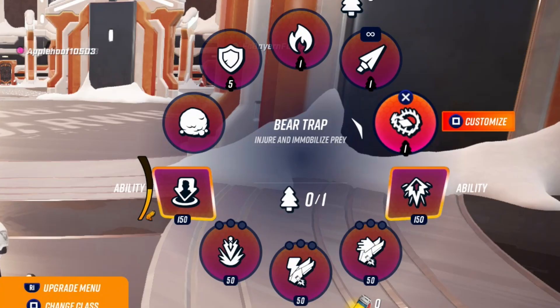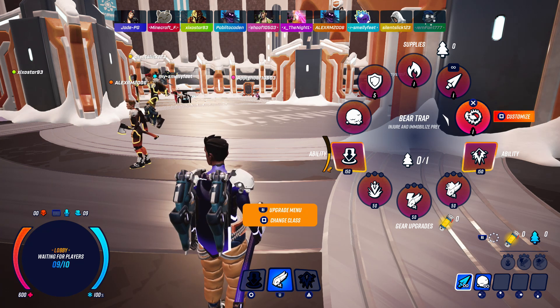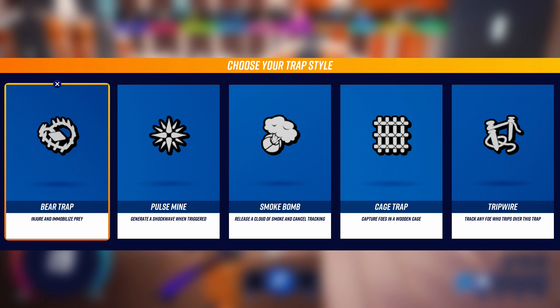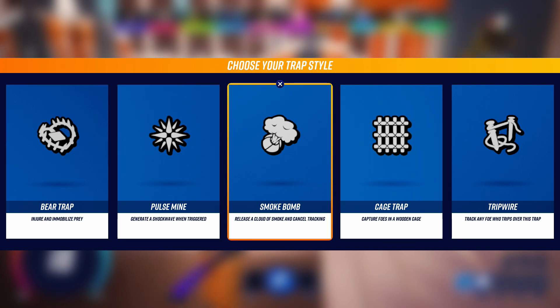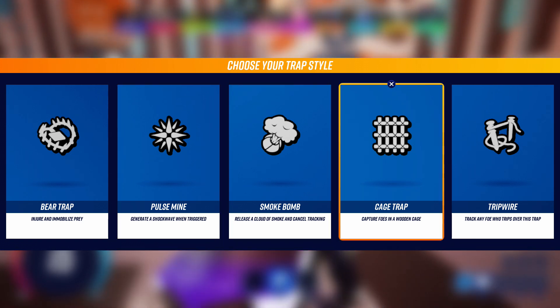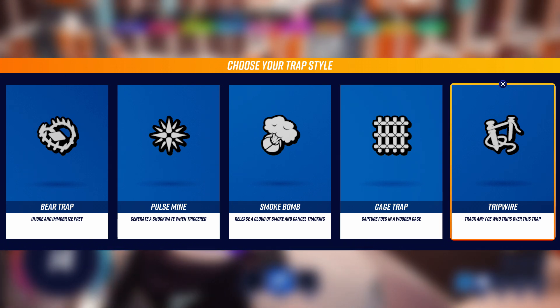If you hold R1 or RB it brings up your items, traps, and stuff you can craft, as well as your abilities. The top items starting from the snowball, then shield, fire, arrows, and traps. If you press square while highlighting traps you can change them to a variety of different ones. The bear trap will simply trap a player making them immobile for a few moments. The pulse wave pushes them around. The smoke bomb creates a smoke screen for escape or attack. The cage trap keeps players in a spot until they break out. The trip wire will track the player so you'll have a brief moment to see where they are and track their movements.